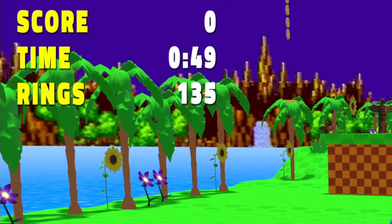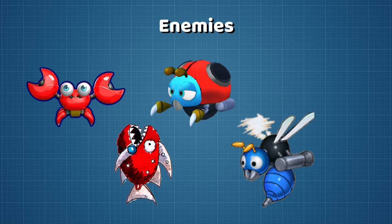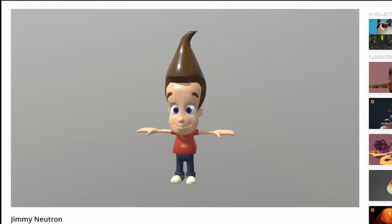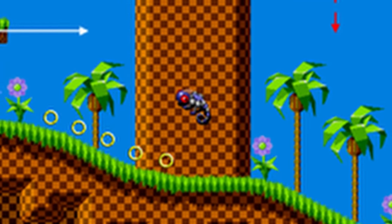Since Sonic can gain rings, we need to be able to make him lose them. This level contains 5 different enemies: Crab Meat, Chopper, Motobug, Buzz Bomber, and Neutron. I was able to find 3D models for all of them except Neutron. I considered replacing him with Jimmy Neutron, but I didn't want to make the game look like a scuffed modded version, so I'll just be leaving that enemy out.